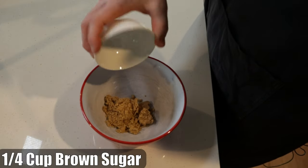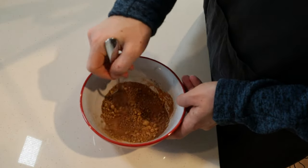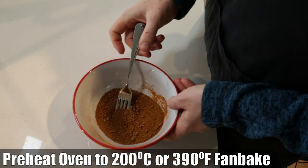I'll show you. Let's start this off with the filling. Add the brown sugar and cinnamon to the bowl and beat them until they're a pile of cinnamon and sugar. Also, preheat your oven to 200 degrees Celsius or 390 degrees Fahrenheit, fan bake.